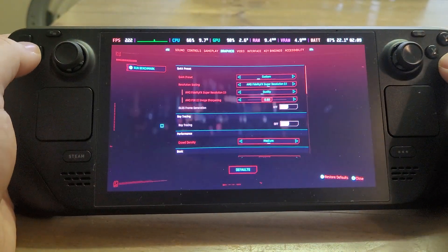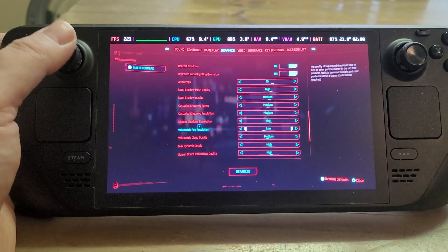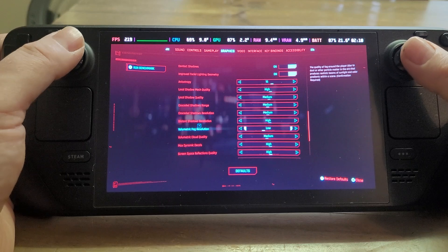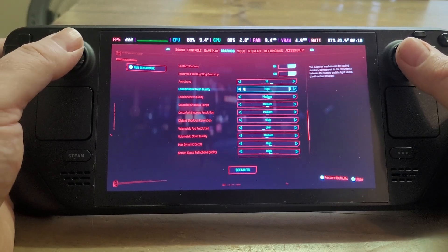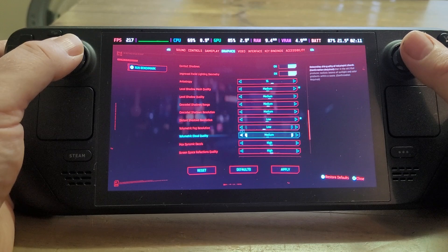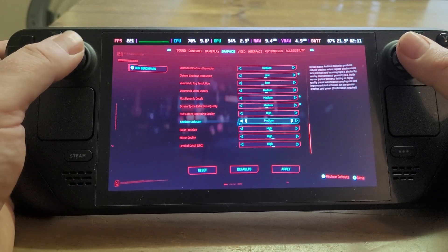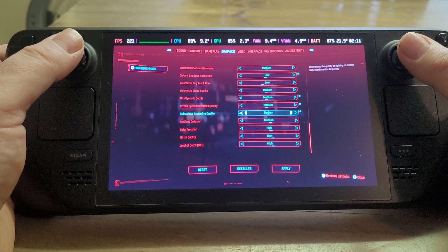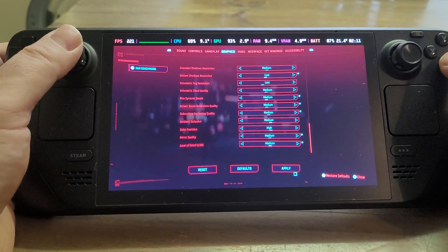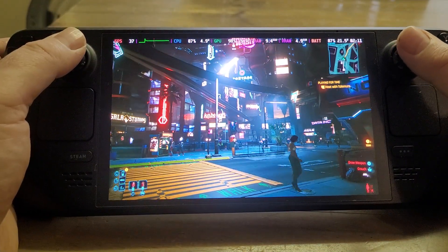What you could do is go even further. If you go into settings and scroll down, you can customize individual settings more. Generally in games, lower settings give you a higher frame rate. You could go through settings set to high — for example, shadow mesh quality down to medium, distance shadow resolution down to low, decals to medium, screen reflection to medium, subsurface scattering to medium, mirror quality down, level of detail down to medium — and apply that. Coming back to the game, we've got 40 frames a second.